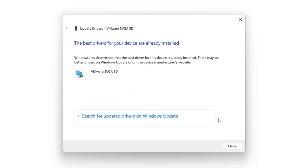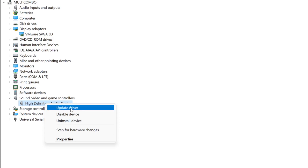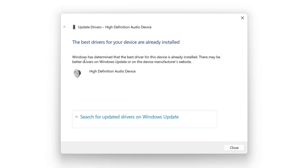Installation complete and click close. Click sound, video, and game controllers. Select your audio device. Right click and update driver. Search automatically for drivers. Installation complete and click close.